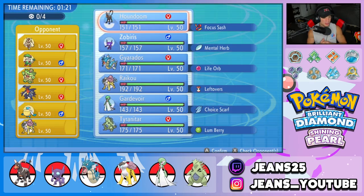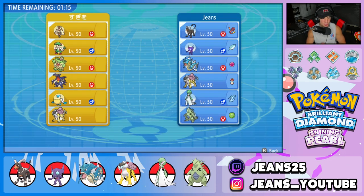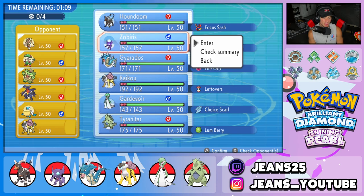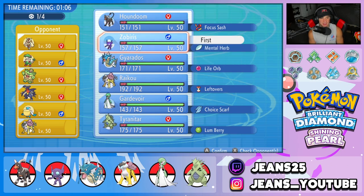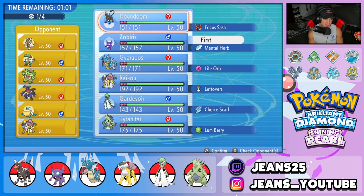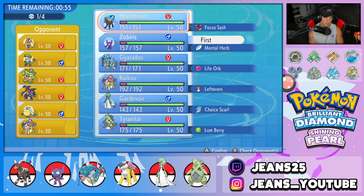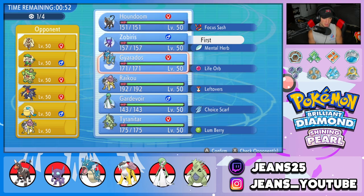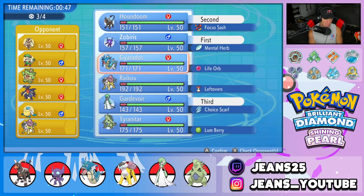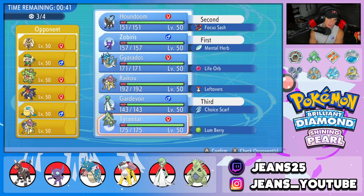First battle coming at you — we're going up against a really cool team. He's got a Swift Swim Ludicolo and Pelipper rain team alongside Raikou, Garchomp, Breloom, and Lopunny. Lopunny is definitely strong — got to watch out for that. I might lead my Sableye; he works really well as support. I could also lead Houndoom. Weather is definitely a problem for us. I think Gardevoir's going to be great in the back. I'm going to go Houndoom since we're showcasing him, Gardevoir in the back, and I'm leaning toward T-Tar in case we want to swap weather.